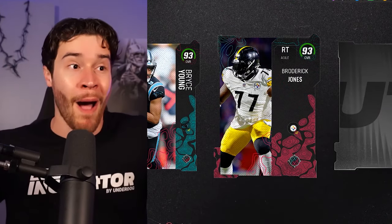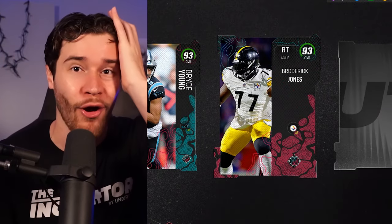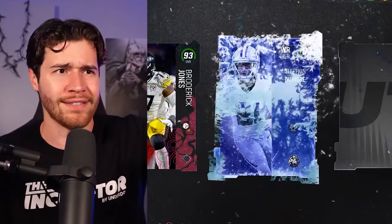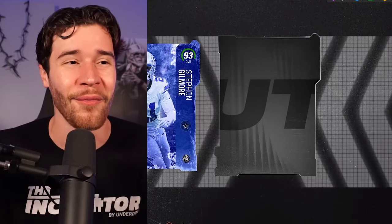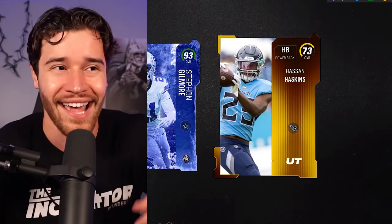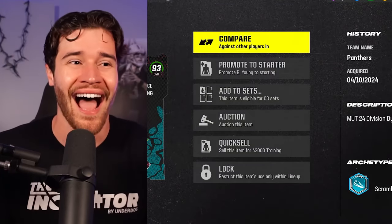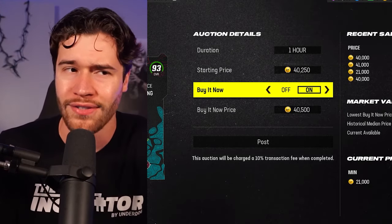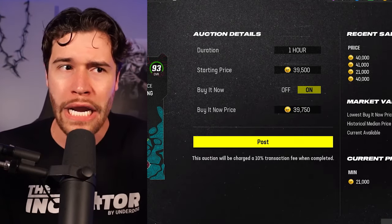Card number one is a 93 OVR Bryce Young — that's probably going to be our big slot for this pack. Back to back: 93 overall Broderick Jones and 93 overall Bryce Young. Are you kidding me? That is an awesome start. Another good pull — 93 Stephon Gilmore. And the final card is a 73 overall Hassan Haskins. But 93 Bryce Young and 93 Broderick Jones — that's going to combine for about 120K if they all sell for 40K each.